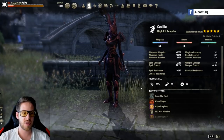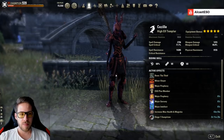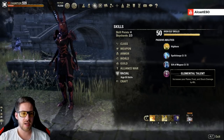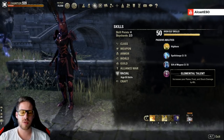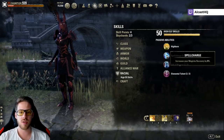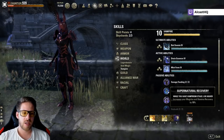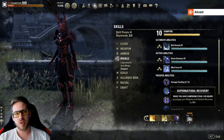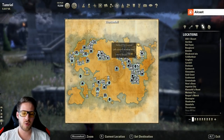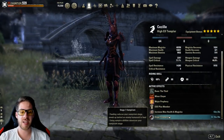Magicka recovery is pretty nice, spell damage is really high. We're using the Thief Mundus Stone. In terms of race, I recommend being a High Elf because you get flame, frost, and shock damage bonus, 4% max magicka, and magicka recovery. A Breton or Dark Elf also works. For vampire, I recommend being one, but it depends.